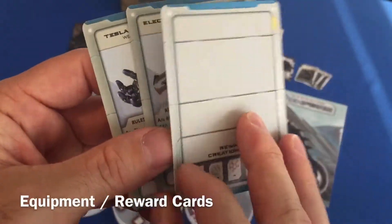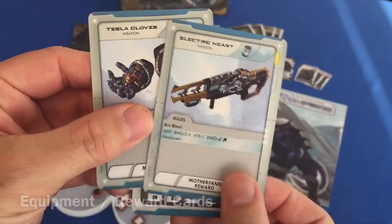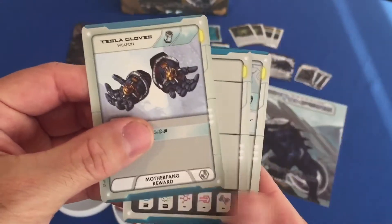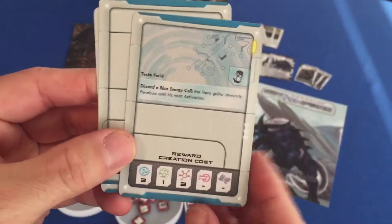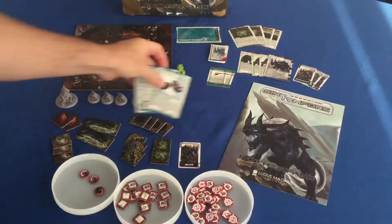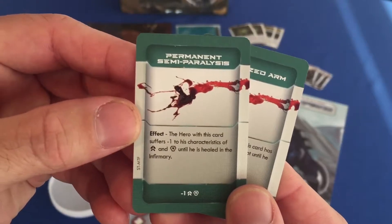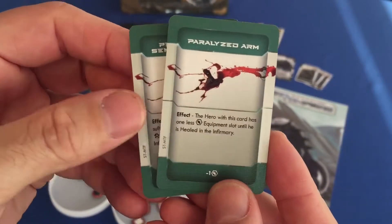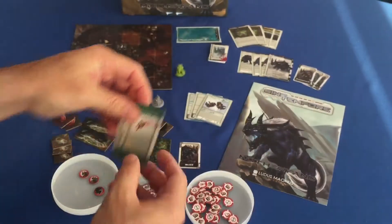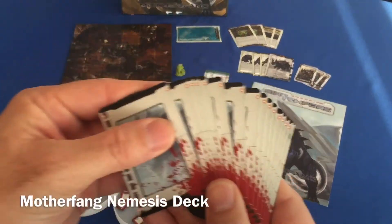You've got Mother's Cloak, what you need to craft it, and Electric Heart. Those are some of the equipment things that you can collect. Two new serious wound tokens — you get these whenever you get knocked out and the momentum comes back around to your activation token, you start collecting those. And then the nemesis deck from Mother Fang.